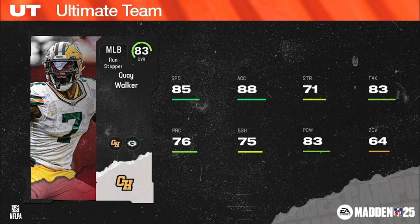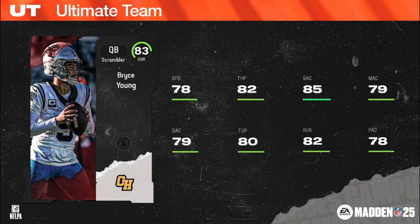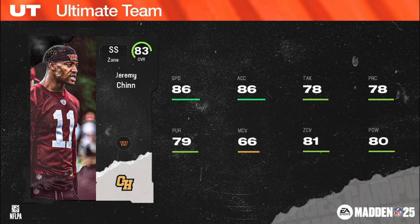We've got some teammates: Elijah Vera-Tucker, agile right guard, 6'5", 308 for the Jets out of USC. Number one overall last year, Bryce Young, scrambler quarterback, 5'10", 204 for the Panthers out of Bama. Jeremy Chinn — feels like he always gets a fire item early on — zone strong safety, 6'3", 220, 86 speed, second round pick in 2020 out of Southern Illinois, Commanders and Panthers chems.